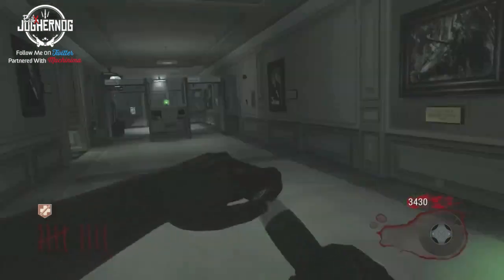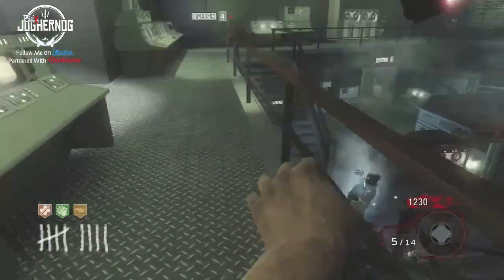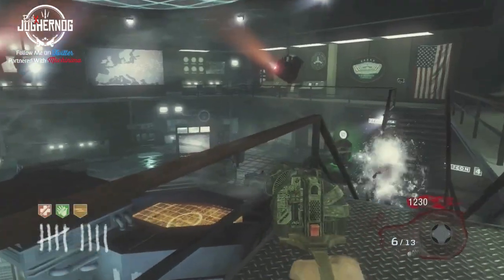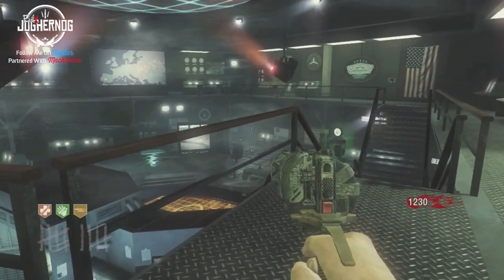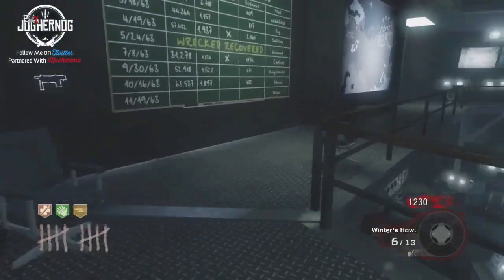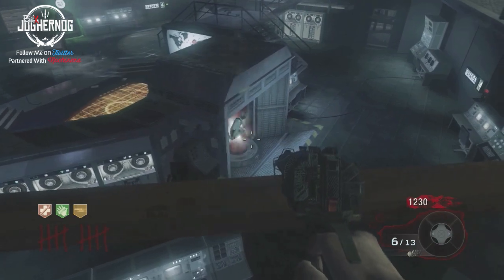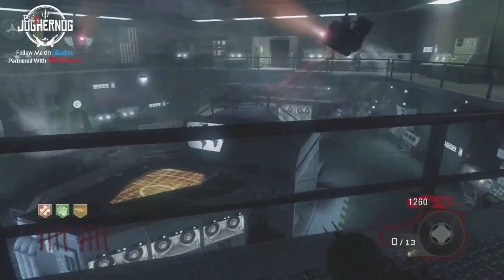As rounds progress, it takes more shots to freeze zombies. By around round 50, it takes up to two magazines to completely freeze one zombie. Personally, I love the Winters Howl and the Winters Fury — I love ice and this wonder weapon because it takes control of the zombie. I love the effects, the animation, and how Treyarch instilled it in Origins with the ice staff.